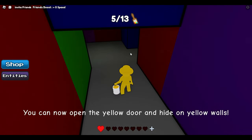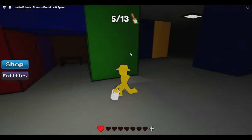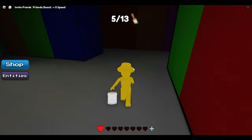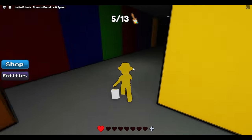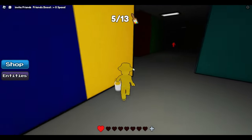Now you have yellow, which is next to red but on the other side, so we have to go back to where we came from. I was almost chased by the monster but he didn't get me. We're going to go back this way, back to red, and after we walk past red you will see the yellow door — it's right here, very easy to find.